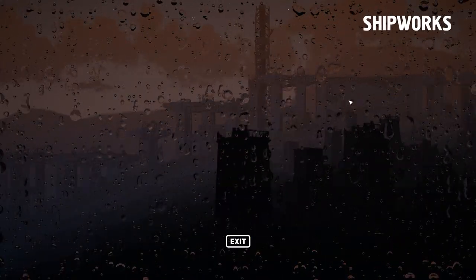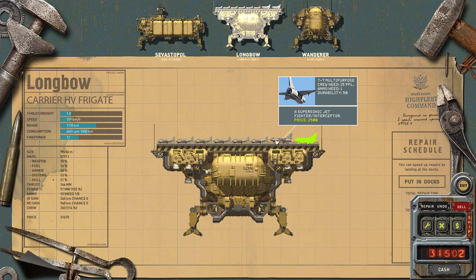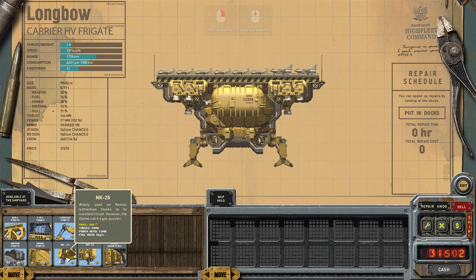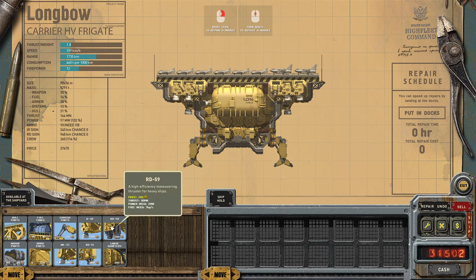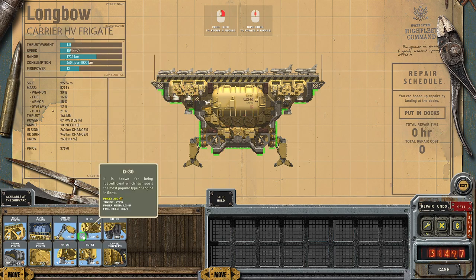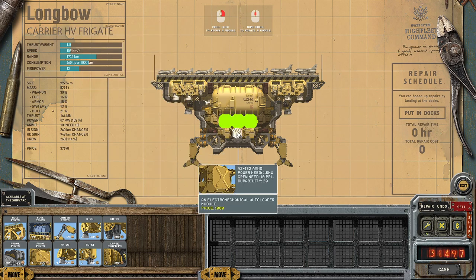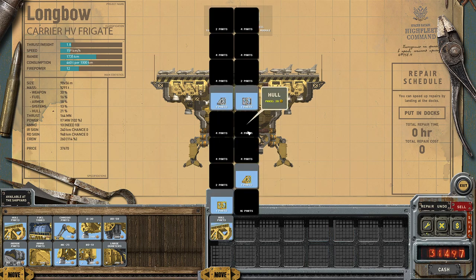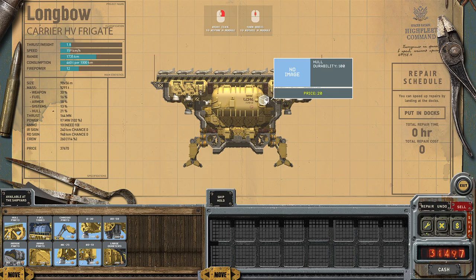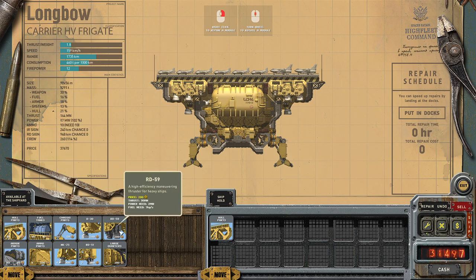We can also go to the shipworks if we wish. We've got our tanker and the Longbow, which has plenty of planes on it. We can add stuff to it — like missiles, bits and bobs — and rearrange things however we want, then rename it. We can repair ships here and sell them too. Unfortunately there are no missiles here, so we're not going to worry about it.